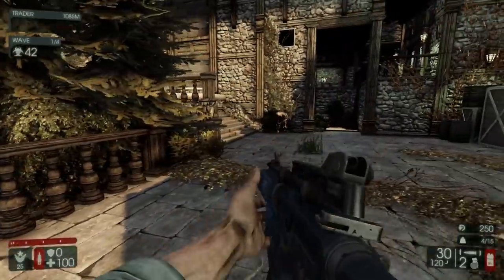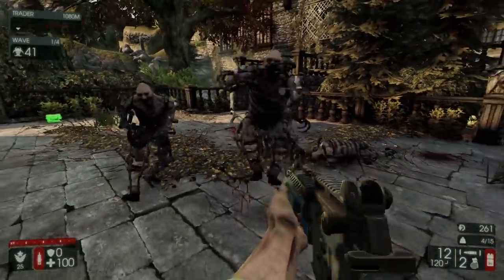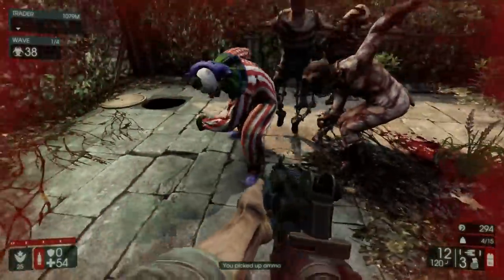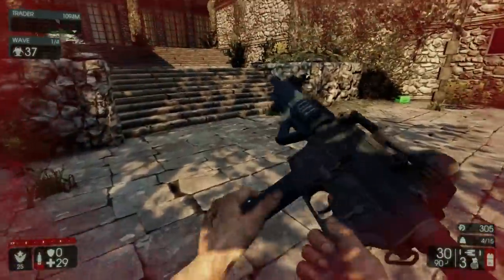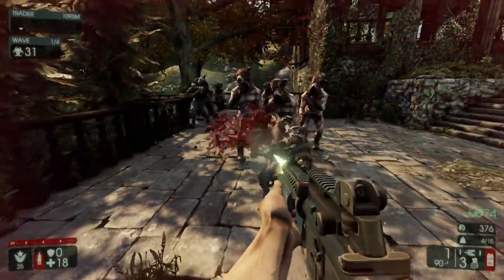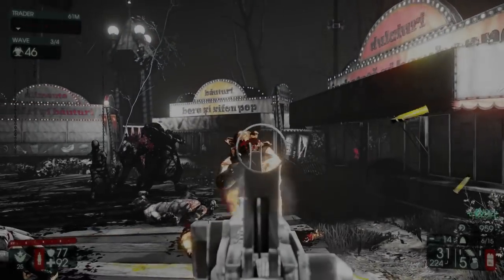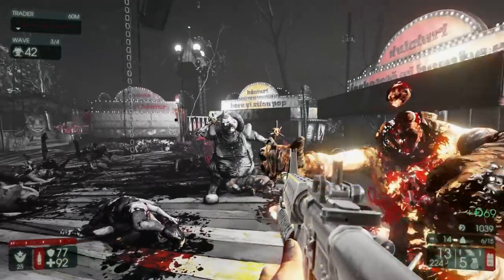The first thing is shooting Zeds in the head. This should be very logical, but I still come across hard plus servers where people just don't shoot for the head. Every Zed has a weak point, and the weak point is always going to be the head. Not shooting for the head usually means you're probably going to die in like the first wave. Doing headshots will not only mean that you kill Zeds faster, but you also stand a better chance to complete any match you play.